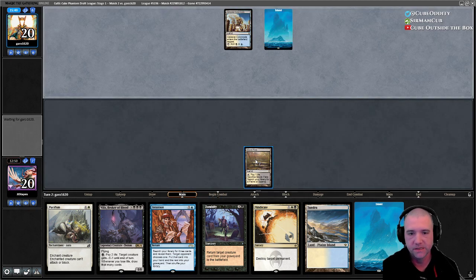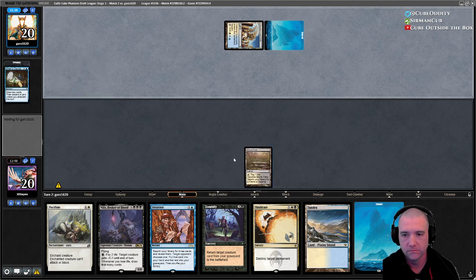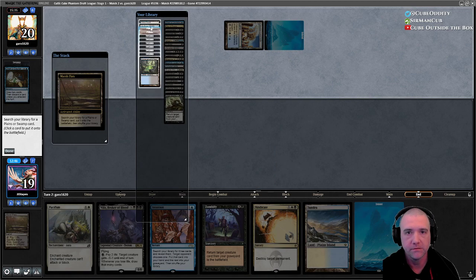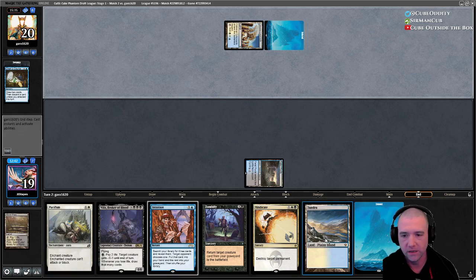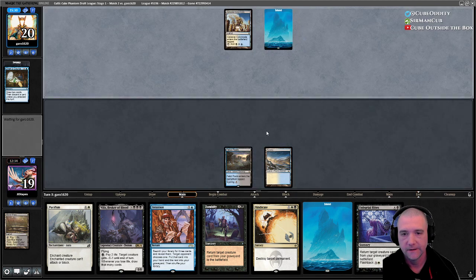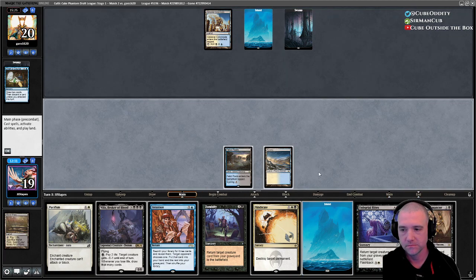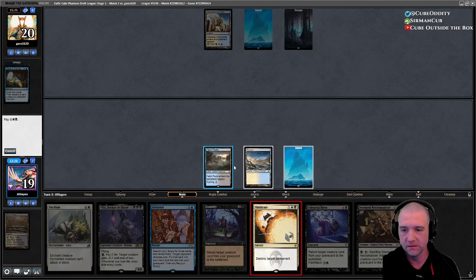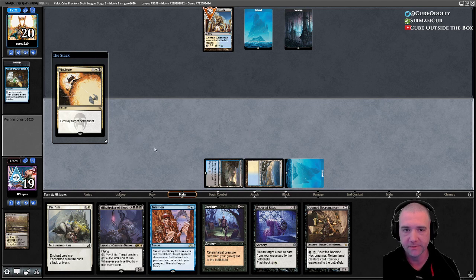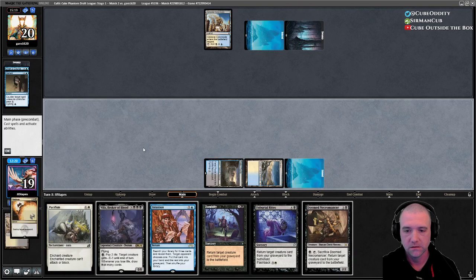We're in a good place — we can Vindicate. I wish we could Vindicate now while they're tapped out. Let's do Fetid Pools while the tapping doesn't matter. Getting all the stuff we want in hand. I was really hoping they'd tap out so I could Vindicate. I'd do it anyway because it's either going to set them back or force them to use a counterspell.